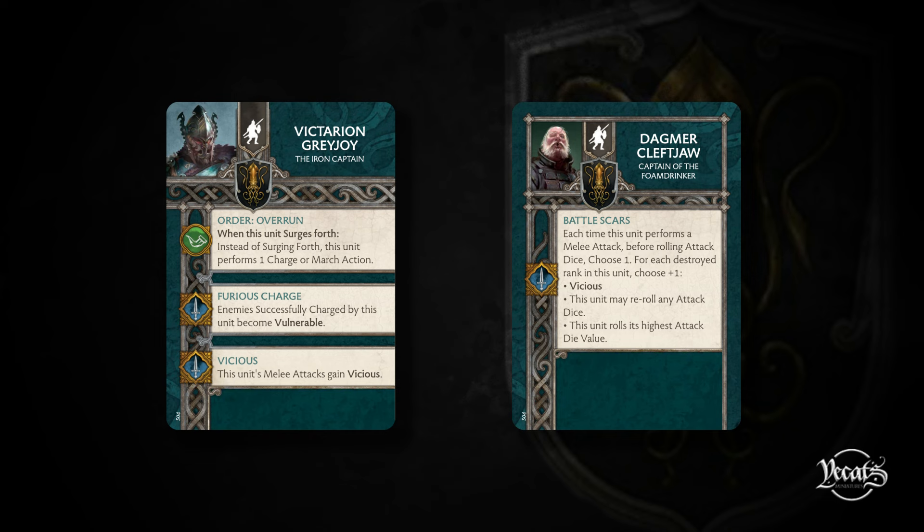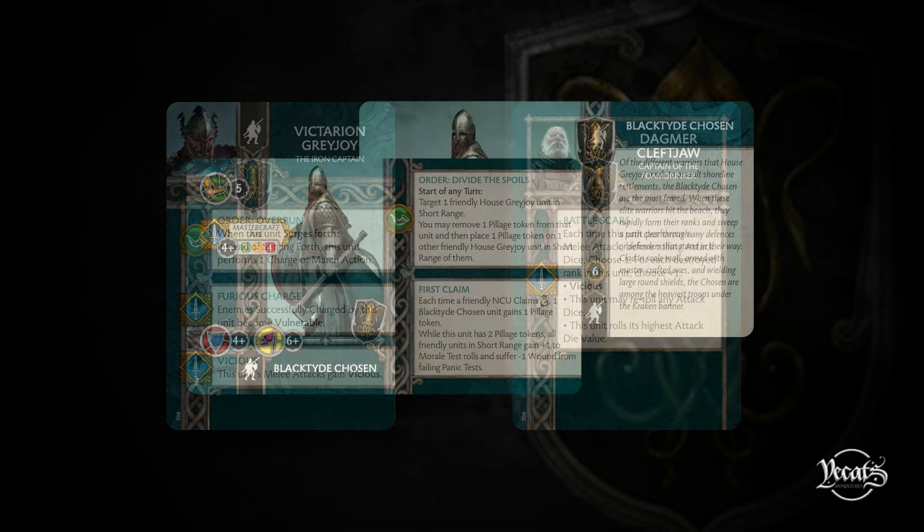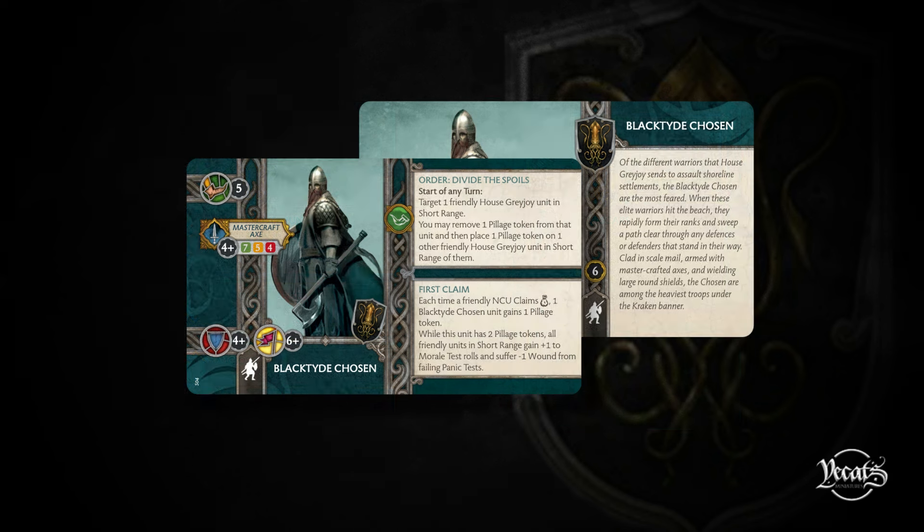They should see a bit more play now. Victarion's change is pretty good - he's going to be flying around the board. I quite like the idea of Battle Scars on Iron Makers myself, because being able to choose your re-rolls makes them quite good in combat, especially when you're going for those critical blows. That's it for the attachment changes.